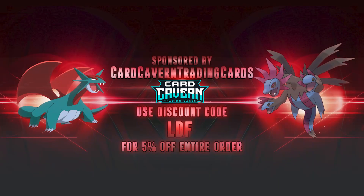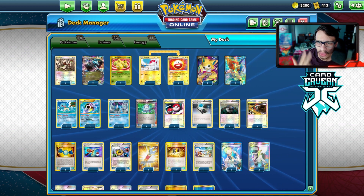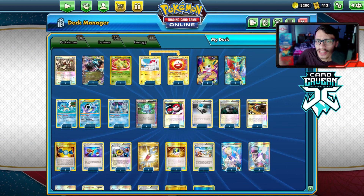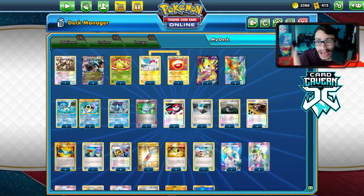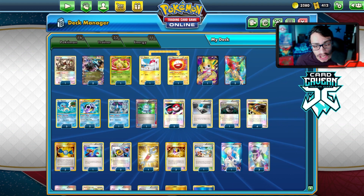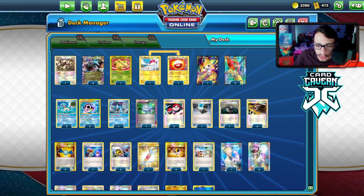Shout out to the sponsor Card Cabin TCG. If you're ever looking for any PTCGO or pack codes, make sure to get them over at Card Cabin — they sell codes online for the cheapest prices. Whether you want set codes like Battle Styles, Shiny Fades, Vivid Voltage, Rebel Clash, Sword and Shield, or promo codes, V codes, GX codes, ETB codes, or battle kit codes, head over to Card Cabin and use my discount code LDF for five percent off at checkout.